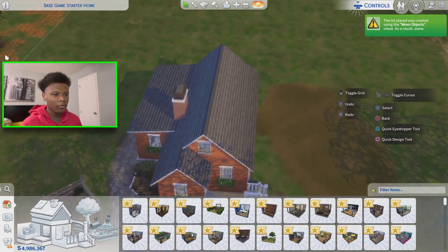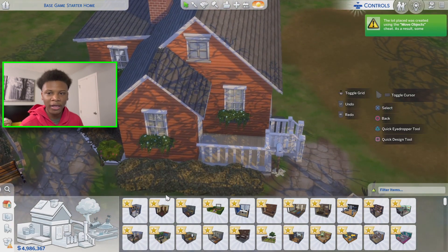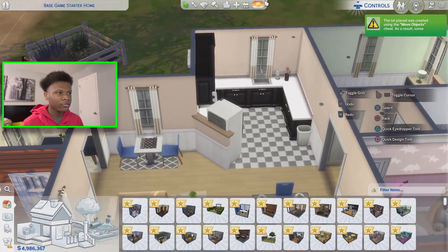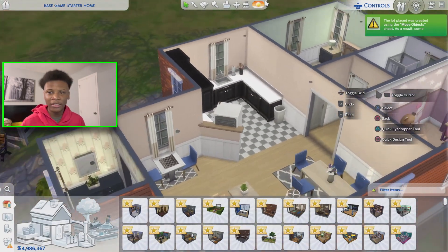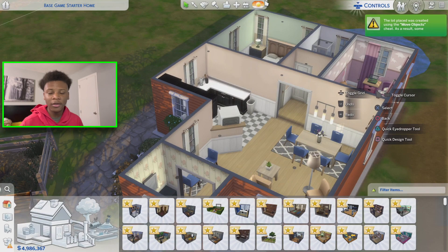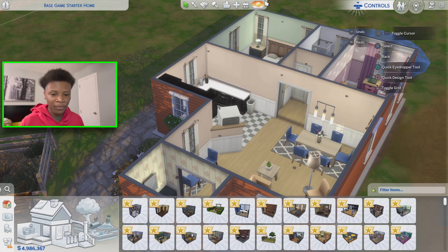Today I'm gonna be attempting to remodel this base game home on a $10,000 budget. To keep the cost low, with the windows I might just paint them a different color instead of changing them out, and with the kitchen I might reuse the cabinets in a different color. I'm gonna make most of this money back by selling the items already inside — the kitchen cabinets, tables, all that — probably getting up to $20,000 to $25,000 by the time I sell everything.